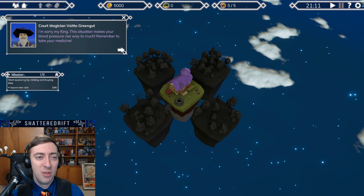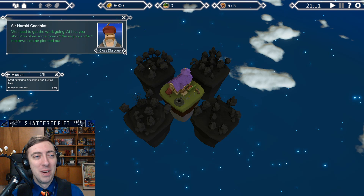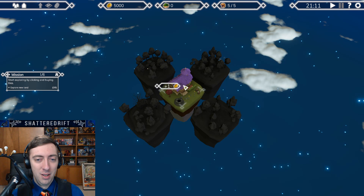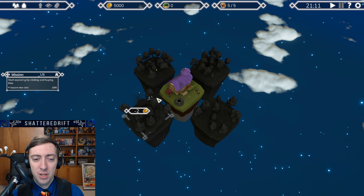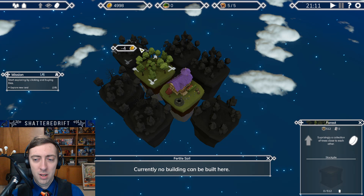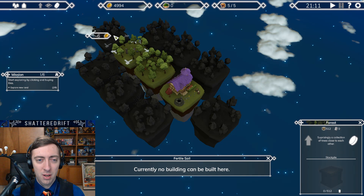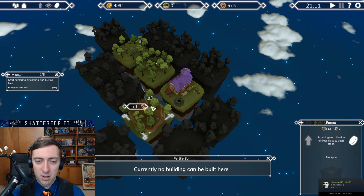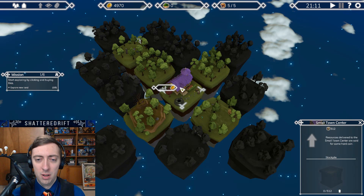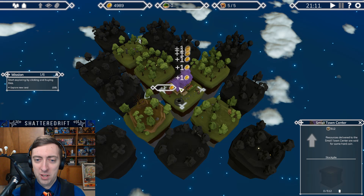I'm sorry, my king. This situation makes your blood pressure rise way too much. Remember to take your medicine. We need to get the work going. At first, you should explore some more of the region so that the town can be planned out. So I have 5,000 and we just slowly...